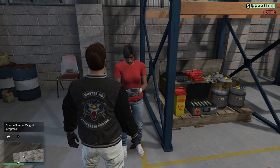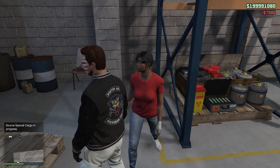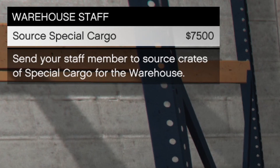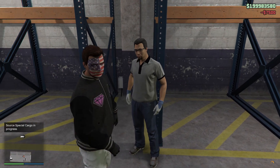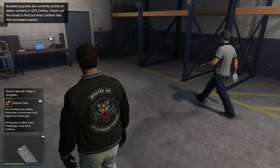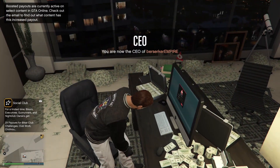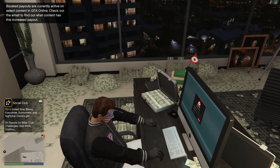These staff members will wait around your special warehouses. No matter how many you own, there will always be one member of staff per warehouse. If you go up to one of these NPCs, you can get them to source special cargo. This will cost you $7,500, and essentially the staff member will go out and source cargo for you. This can be a slow process — it usually takes 10-20 minutes. Lupe will notify you once the staff member has delivered the cargo to your selected warehouse.